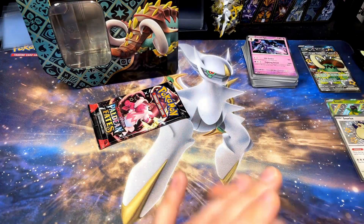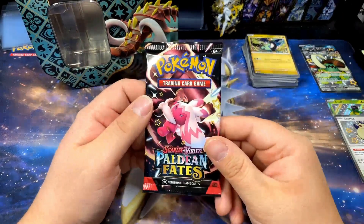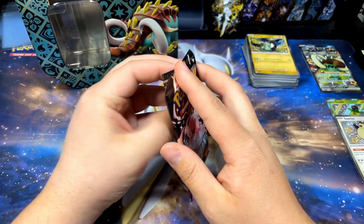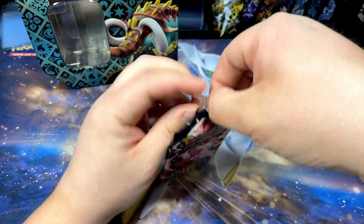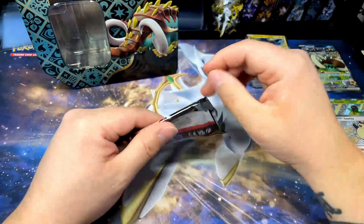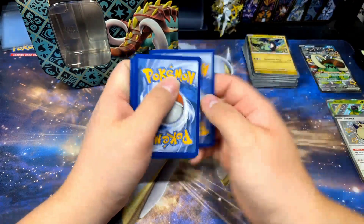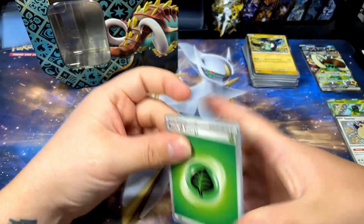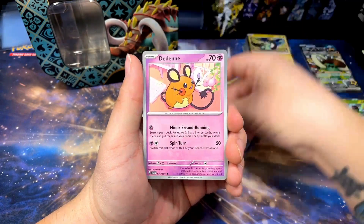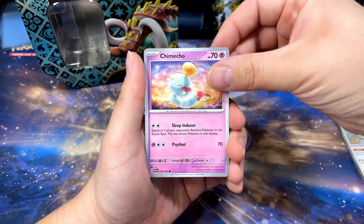Two shinies so far out of seven packs. I'm gonna need something fantastic out of this last pack — we really need some last pack magic here. Pretty good so far; the Snorlax alone is kind of worth it for me, because that was one of my chase cards. I really want to pull my chase cards myself, and so pulling them is just a good day. Snorlax was one of them — very cool, I'm pretty excited about that.